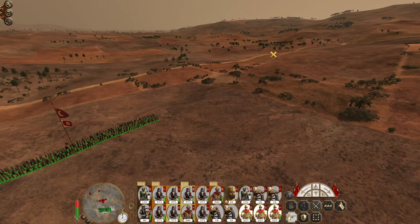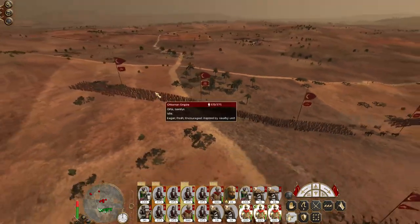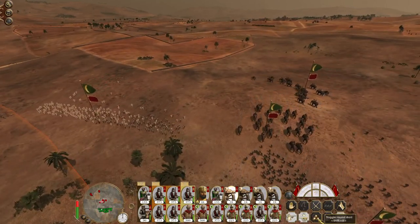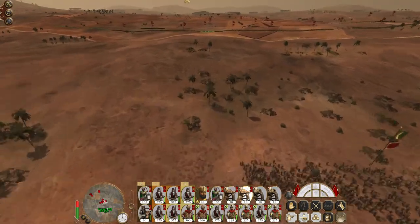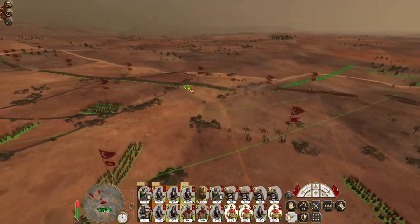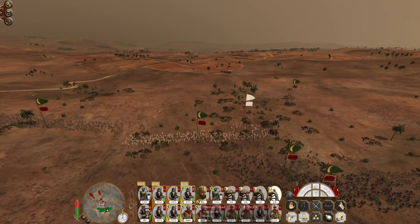Let's get my grenadiers over to the right. Let's take this infantry and stretch them out a bit more. My gunners focus exclusively on the elephants — actually both focus on one for now. It looks like my right flank can definitely get away with something like this. My howitzers focus on the Gurkhas.